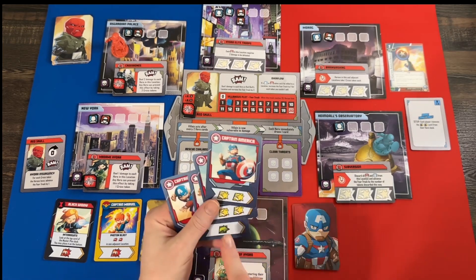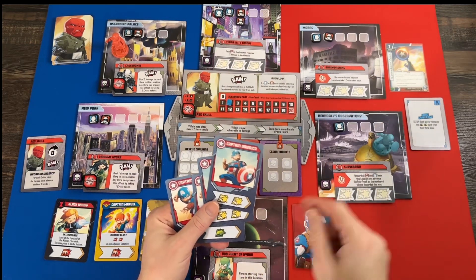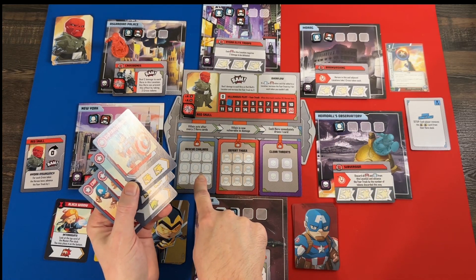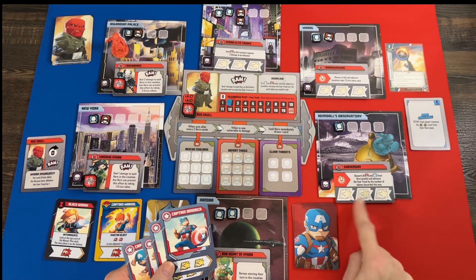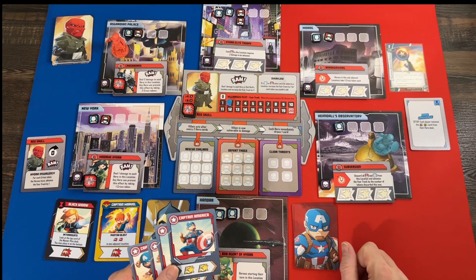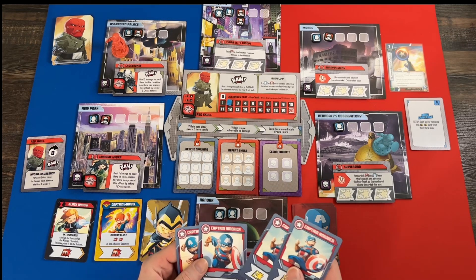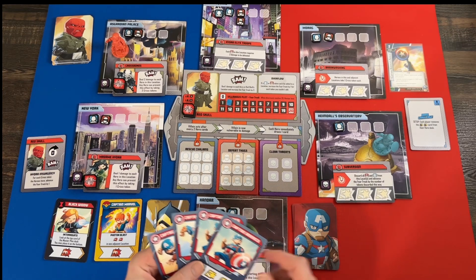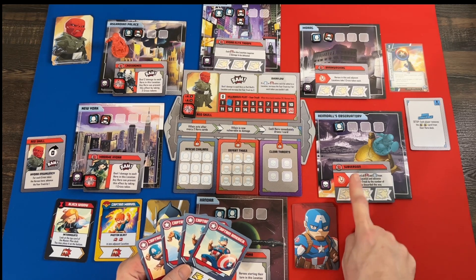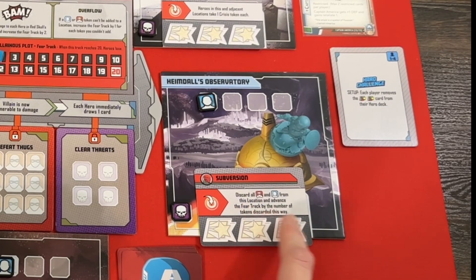We just have to decide what to do. Movement actions let you move clockwise or counterclockwise around the board. Heroic actions let you rescue civilians or put heroic tokens on threat cards — once you get three tokens on a threat you clear it, which is one less thing Red Skull gets to do. We have to play one of our own cards since the villain just went, and we definitely want to clear some threats because they can be pretty bad.